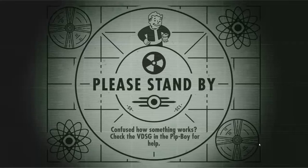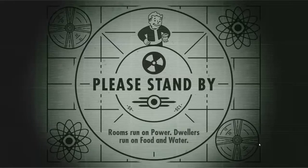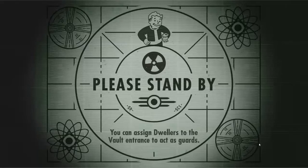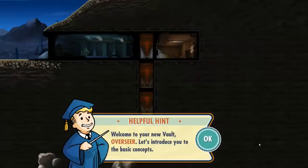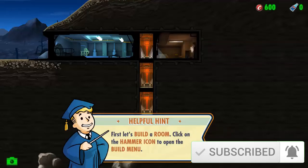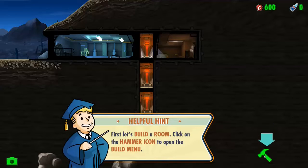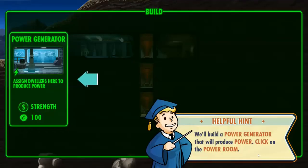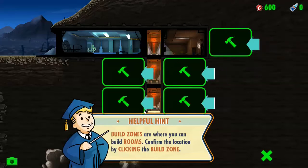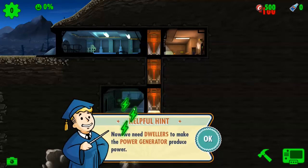If confused about how something works, check the VDSG in the Pip-Boy. I remember this being kind of fun. Welcome to your vault, new overseer — let's introduce you to the basic concepts. It's hammer time again. Power generator — we'll build a power generator that will produce power. Click on the power — it's kind of self-explanatory.